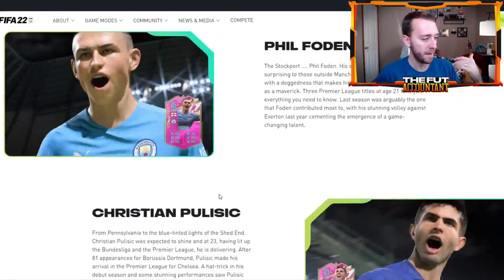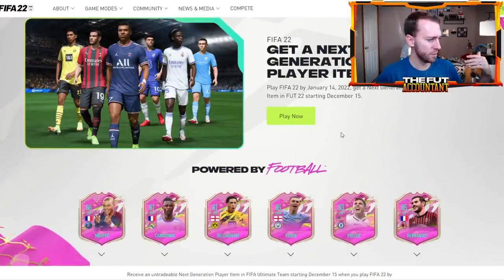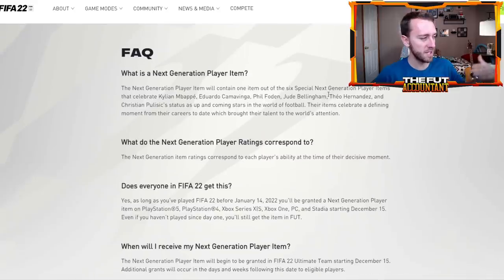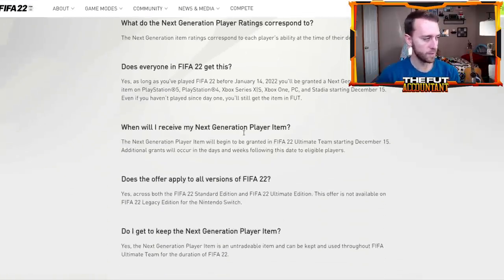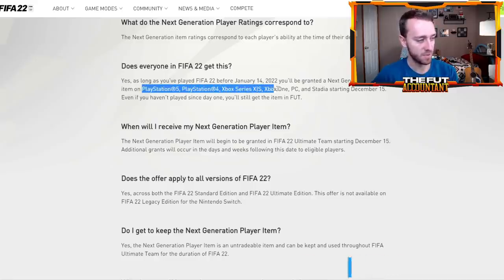So Teo Hernandez, Phil Foden, and Mbappé are kind of the most popular ones from these cards being released. If you look at the frequently asked questions, it says: what is the Next Generation Player Item? Basically, they're giving out one of these free cards to celebrate some of the big up-and-coming stars in football, and their ratings correspond to a decisive moment. EA is not going to give out Golden Mbappé to everybody — that would be crazy at this stage of the year. They're giving out these cards that are lower-rated than most of their versions already in game. Who gets this? Literally everyone, unless you're playing on Nintendo Switch. It's for PS5, PS4, Xbox Series X and S, Xbox One, PC, and Stadia.